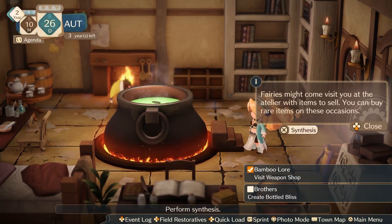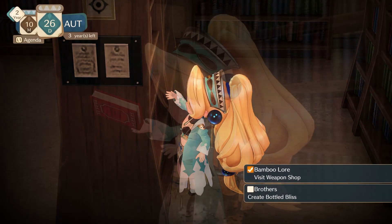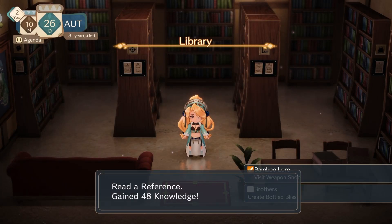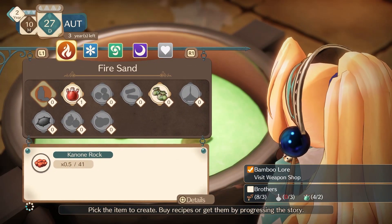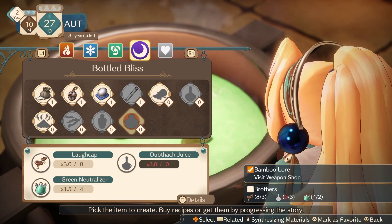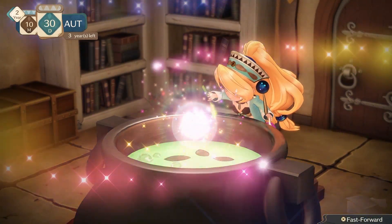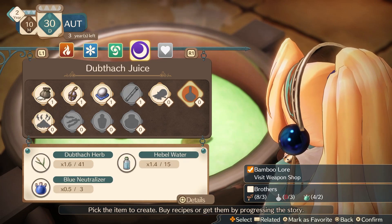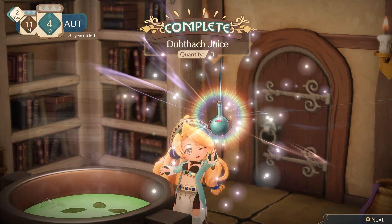Let's go back to the academy. We're gonna focus on making life potions to make more people more considerate - bottle bless. Can we make that? That's a quest. Blue neutralizers - do I have blue neutralizers? Alright, the episode is gonna be a bit longer. We're gonna make that potion. Level up!